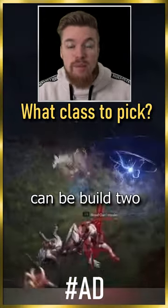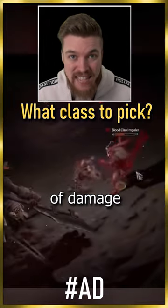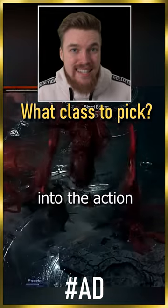Three, we have the Barbarian. It can be built two different ways: as a melee powerhouse or to tank tons of damage. They can even buff themselves and shout like Dragon Ball, for those who want to charge straight into the action.